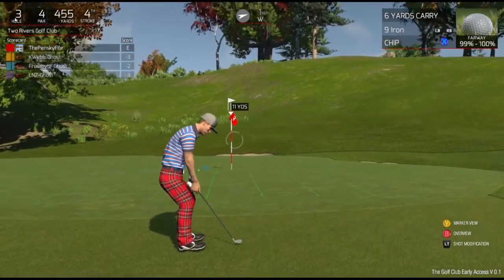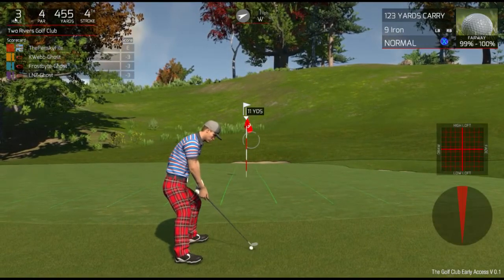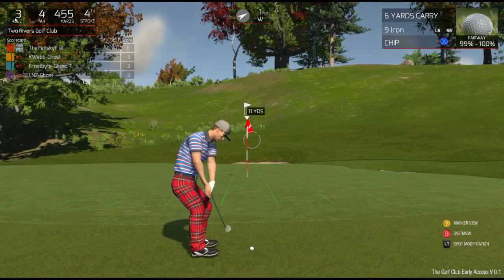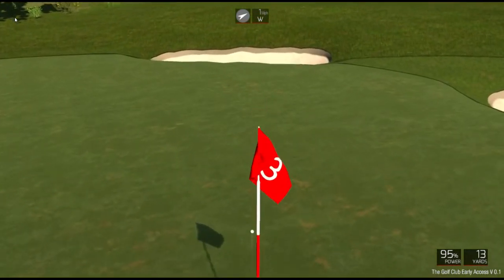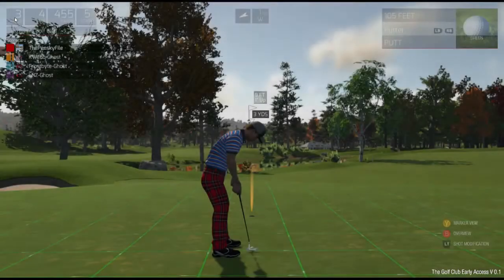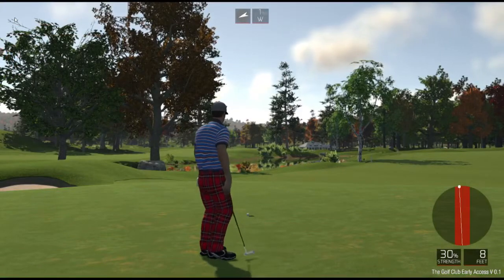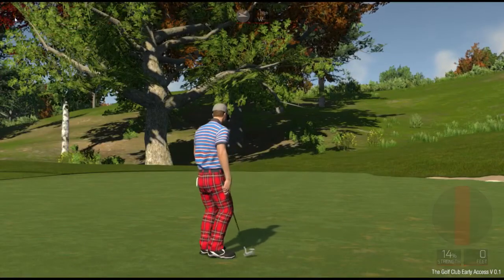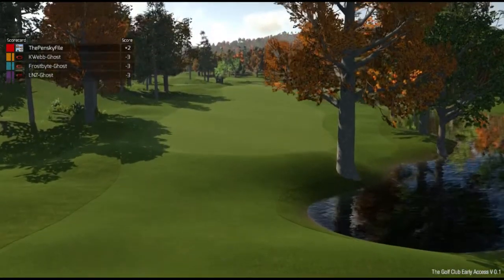So what is this? This is my fourth shot. We have a 6-yard carry with this chip. You can change the kind of shot by hitting X. I want to chip this — we're about 11 yards, so I can just whack it down there. Get in the hole, you bastard. I like my outfit too. There's not a lot of variety in the outfits you can pick — it's again a very, very bare-bones game. Not a lot going on that you can really adjust.